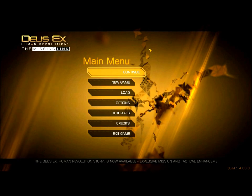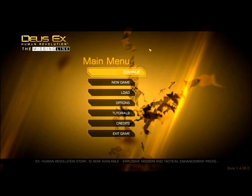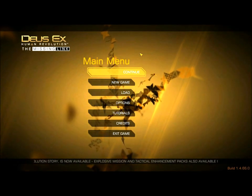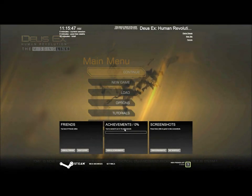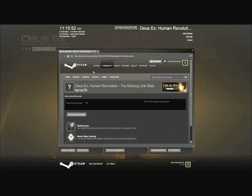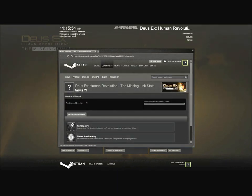Eight of the ten achievements are hidden at the start. The two which can be viewed are Factory Zero — surviving The Missing Link using no Praxis Kits, Weapons, or Explosives. We can still eliminate guards with takedowns, though, which I'll be doing non-lethally in order to get as much experience as I can while compliant with that achievement.